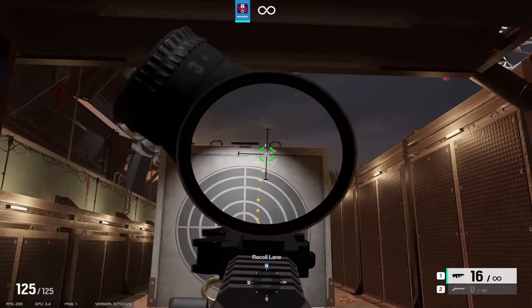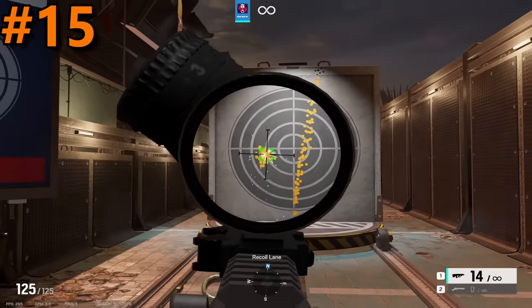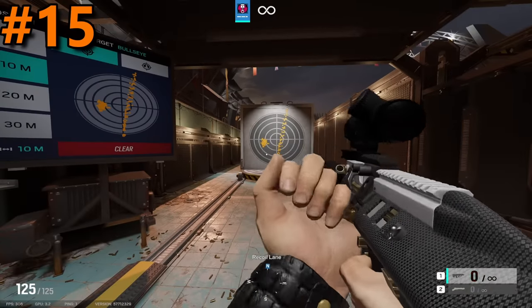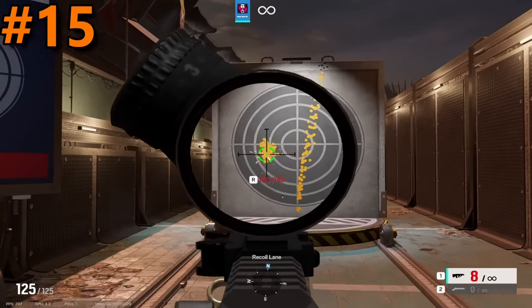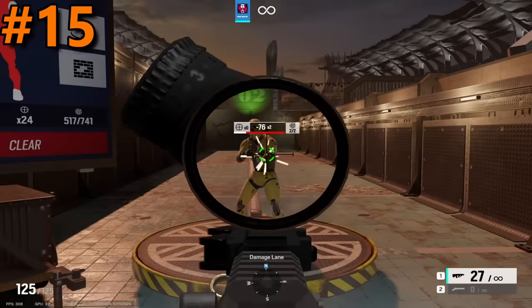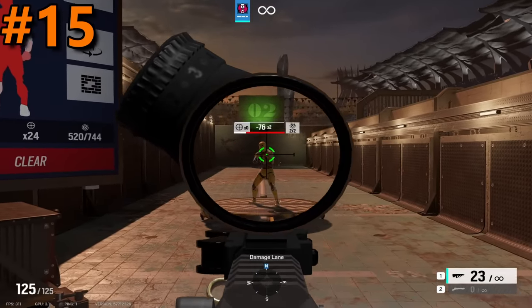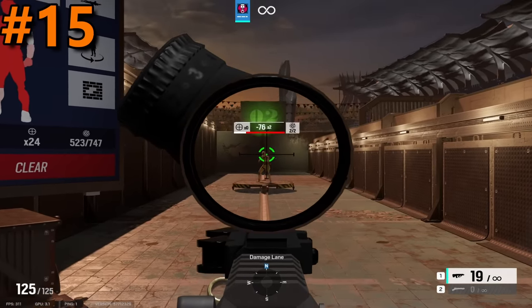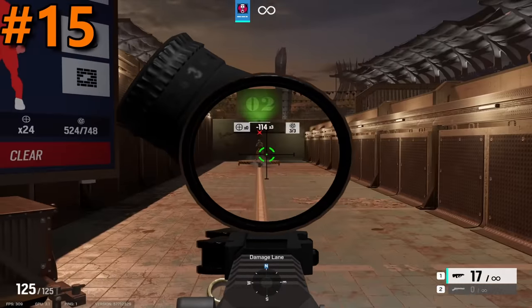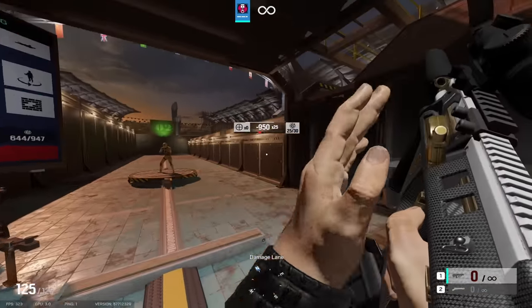Moving past the AR33, we have the F90 in the 15th spot. The F90 has an extremely easy to control recoil pattern, probably the best in this list by far. However, its other aspects are below average at best. It has a damage of 38 and a fire rate of 780, meaning the gun's overall DPS is 494, which having a DPS under 500 is pretty bad for an assault rifle. Despite this, I think its ability to be an absolute laser allows it to make it up to this spot.